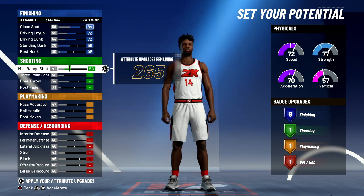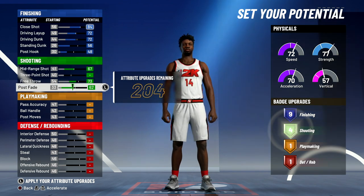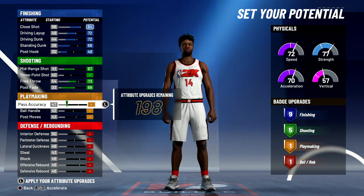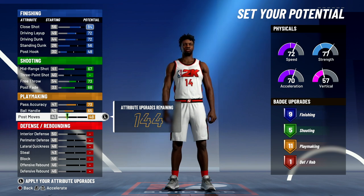For shooting, you're going to bring your mid-range shot up to the max, bring your free throw up to a 73, and max out your post fade — that's going to give you five shooting badges. For playmaking, you're going to bring your pass accuracy up to a 73, bring your ball handling up to the max, and bring your post moves up to a 69, giving you 16 playmaking badges.